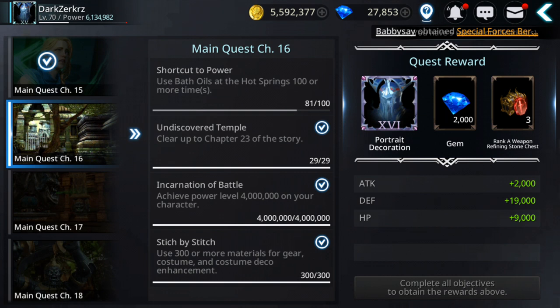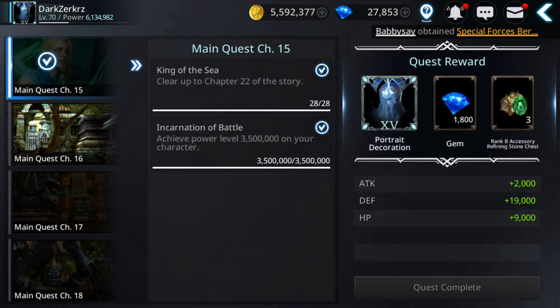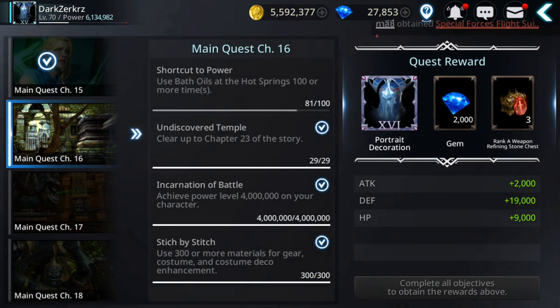For main quest chapter 16, besides the required power and clearing the story, you need to do extra stuff. For example, one task is to use 300 or more materials for gear, costumes, costume deco, or enhancement. That's pretty easy — if you enhance all those gear and costumes you should be able to complete it quite fast.